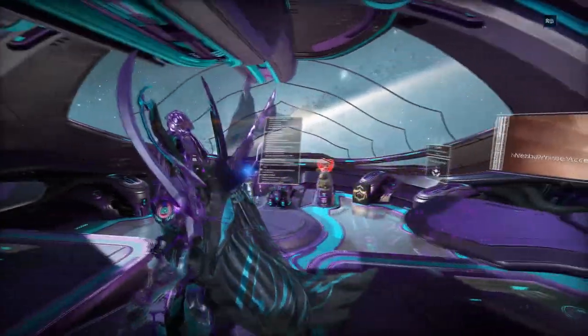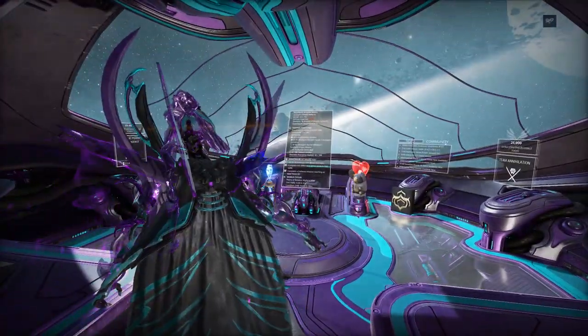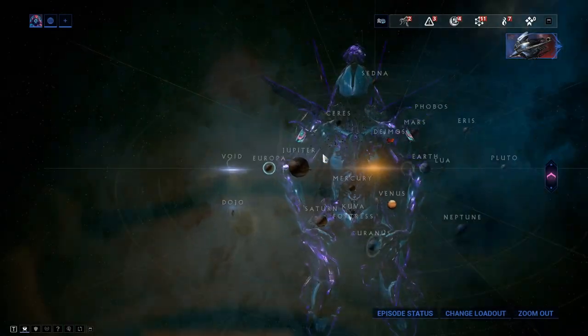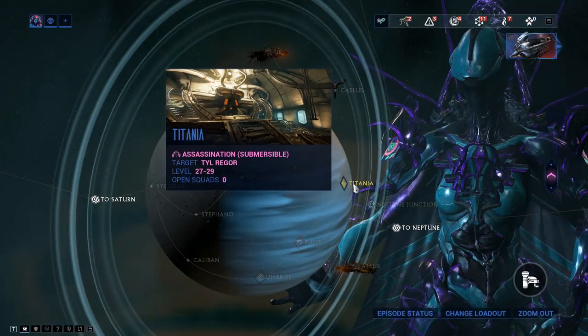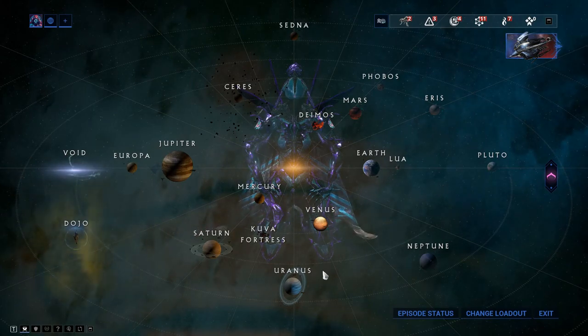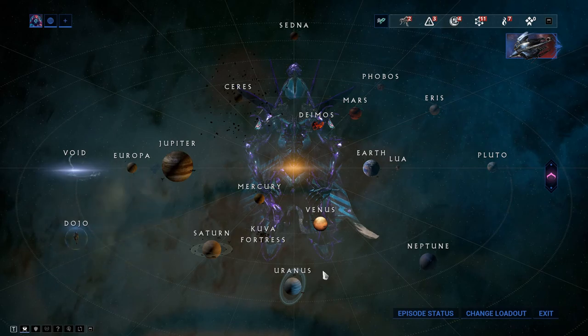Starting with Ash: his blueprint is purchased from the market and his parts are obtained by killing Grineer Manics, which have a 33% chance of dropping a part. The best place to get Manics to definitely spawn is the Titler Regor boss on Uranus, where there's a guaranteed two of them spawning, so about a 66% chance.